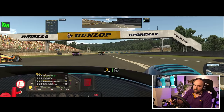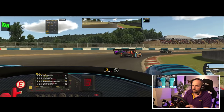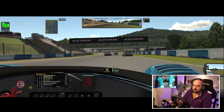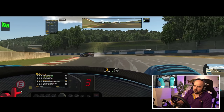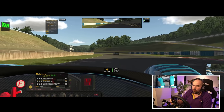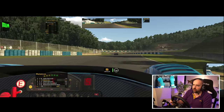That was a terrible start. I moved out of the way so the car passing us didn't have a chance of hitting us. Tyres are cold at the start — oh, that's fine, we still have four wheels. Was that P1? It was. As predicted, P1 has just gone into a tree.